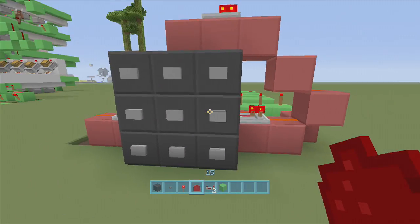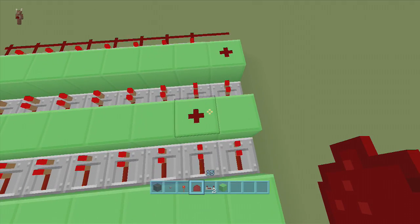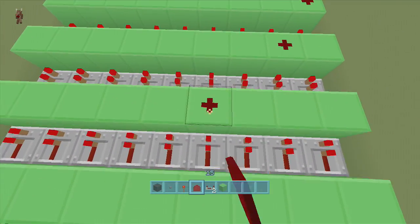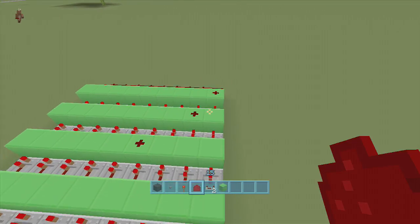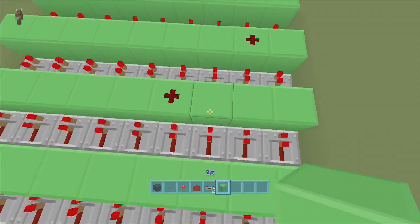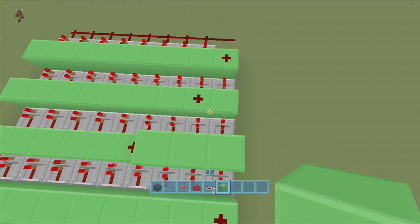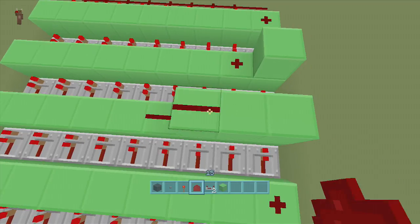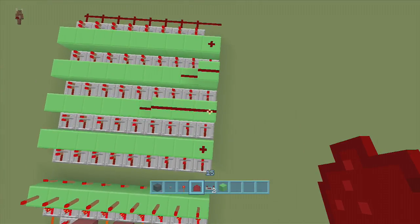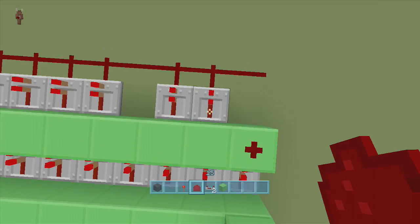Now find 6 - click it, find where the torch lights up, come down and mark that row. That's 2 and 6. Find 9 - hit 9, torch lights up here, so that's 2, 6, 9. We already know where 2 is for the last digit, so put another piece of dust there. To bring the redstone signal to the right without connecting to other numbers, put blocks up from where the dust is and bring it over. Make sure signals don't touch other number lines.